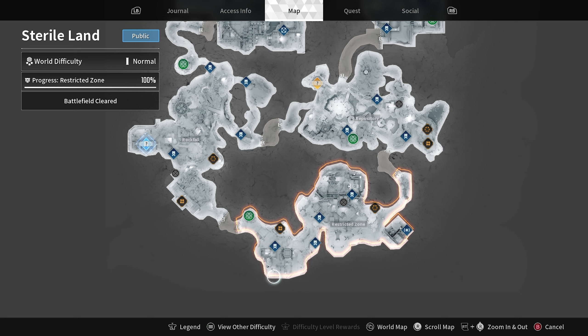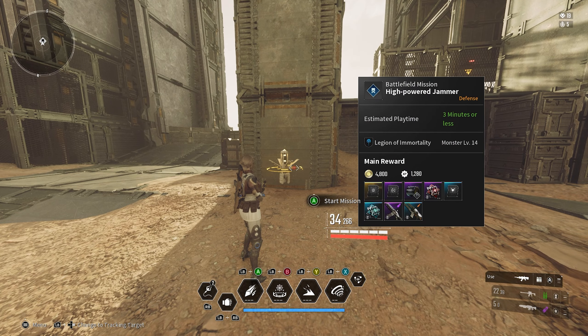For the third piece, the Nano Tubes, we can unlock this while playing the High Powered Jammer, found in the Restricted Zone. The Restricted Zone is the area all the way down in Sterile Lands — I'll highlight it for you. The High Powered Jammer is pretty easy and fast, but again you have a 20% drop chance, so whenever you complete it make sure to check your rewards for the Nano Tubes.